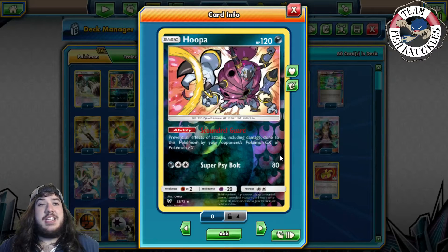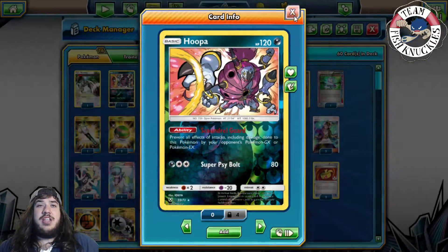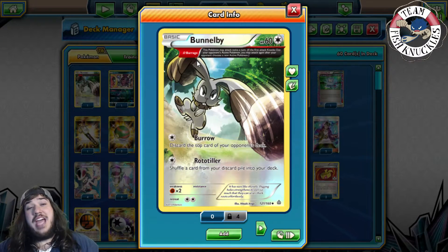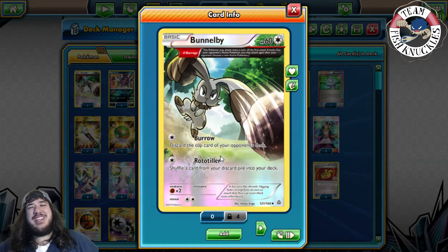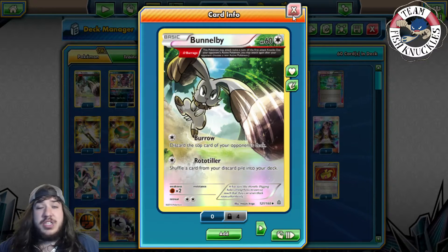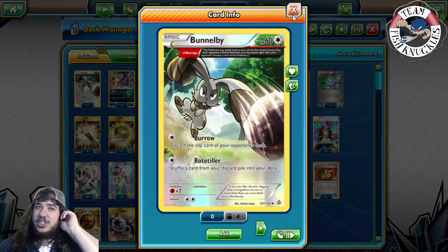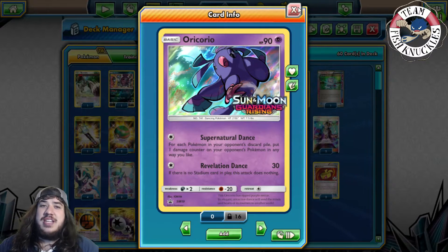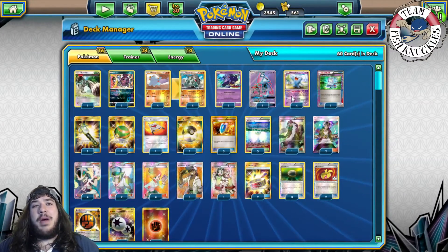You can also spin into Hoopa, whose Scoundrel Ring means you can't be hurt by GX or EX Pokemon. The issue in Expanded is Hex Maniac can shut that down. There's one Beedrill with the Barrage trait letting you attack twice, and you can use Rototiller to shove a card from your discard to your deck — useful against Wailord or to get back important cards. One Lillie for setup and one Oricorio for Supernatural Dance doing 60 times the number of Pokemon in the discard.